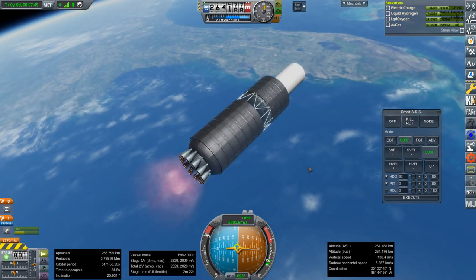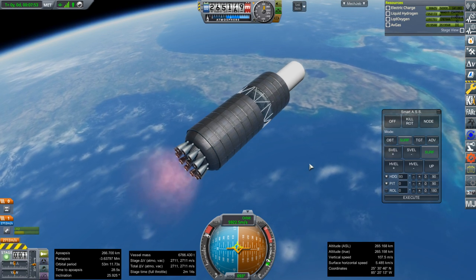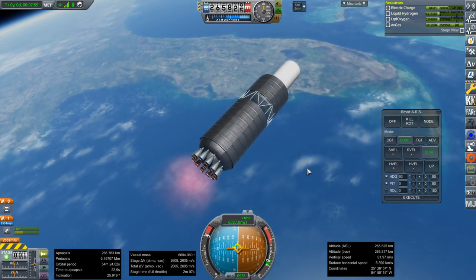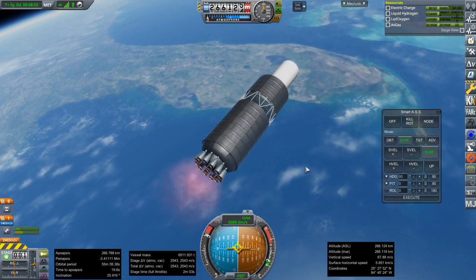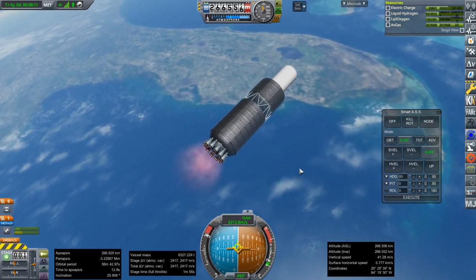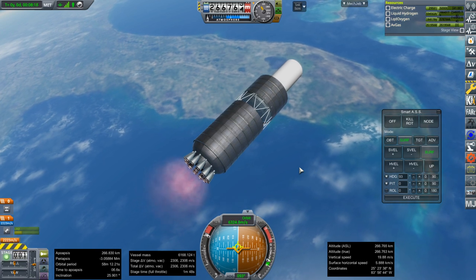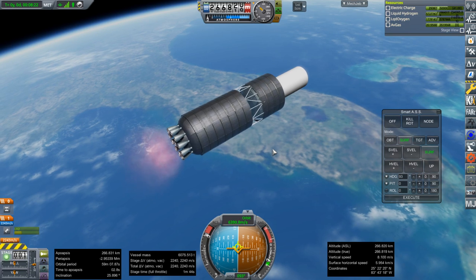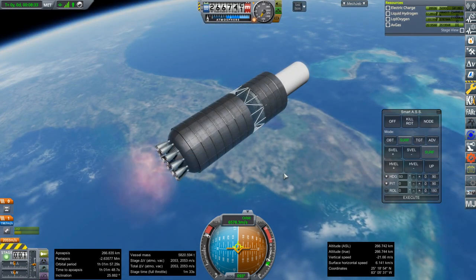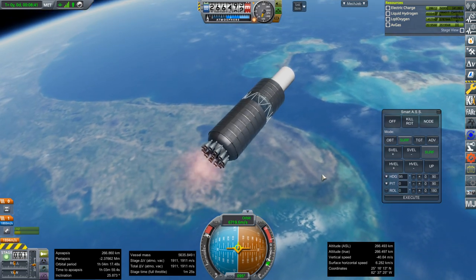This is step one in my continued pursuit of Pluto. I called it Pluto Direct, but people chastised me for that — we are flying by Jupiter, so I might not be able to call it Pluto Direct. I do have another series name in mind: Under Duress. I've developed nuclear engines, the Timberwinds, and I've got this new version of our main Goliath of a launcher. Next I need to make some greenhouses, and figure out the ion engine situation.